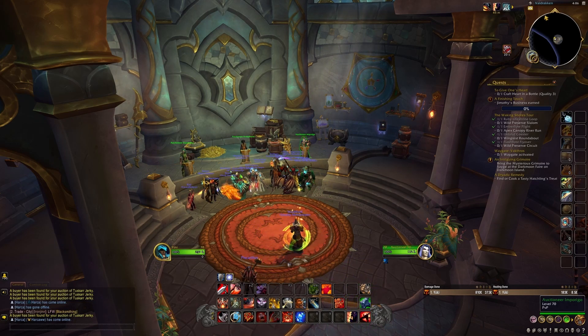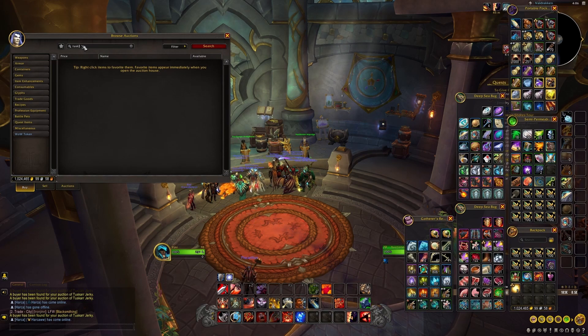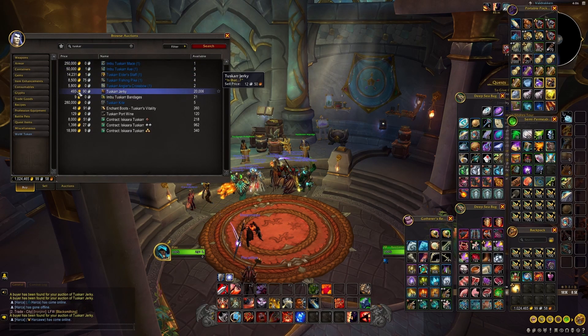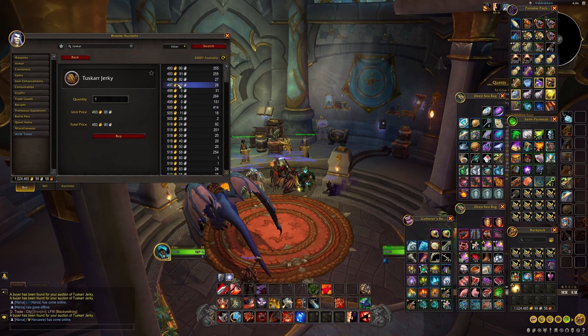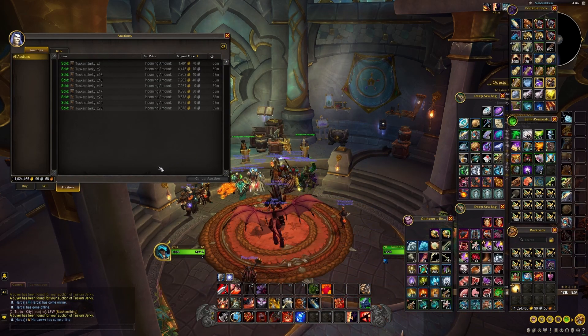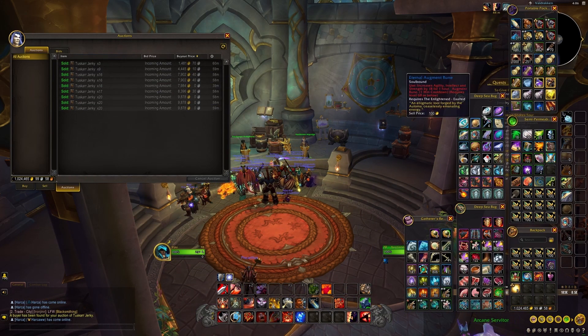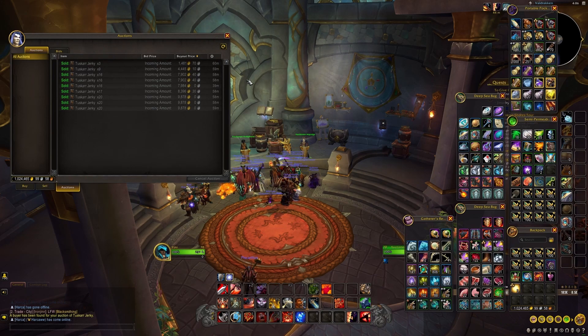Let's check out the prices and see if our Tuskar Jerkies have been sold — I think around 10 minutes passed. We go to auctions — boom, everything is sold! As you can see, every Tuskar Jerky sold. Let's check the current price: 493 gold, still going pretty strong. A lot of people are buying them and it's only been about 10 minutes or less. I got around 60-65k gold. Totally worth it — if you do it in one or two hours you can get around 100k gold.